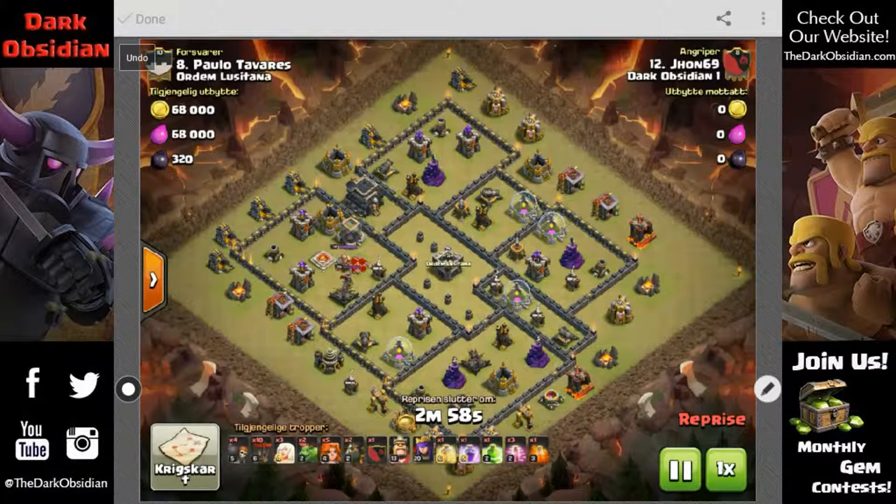The idea was to start with the queen walk here and let her take out some of these buildings. She's going to encounter only one defense at a time, maybe two, but once she takes out the next defense it ends up being one at a time. I was going to wall-break her in right here so she heads inside, takes out the queen. I wanted her to get the CC — she doesn't quite get that far — but she does get the expo and the air defense.